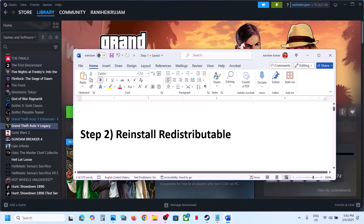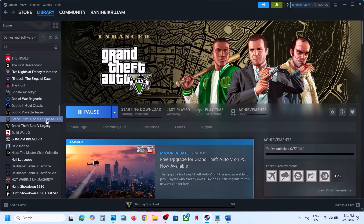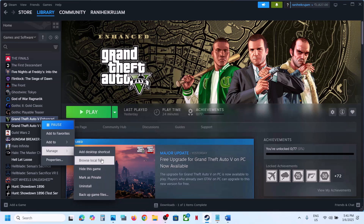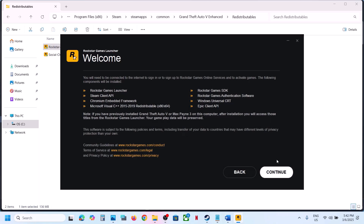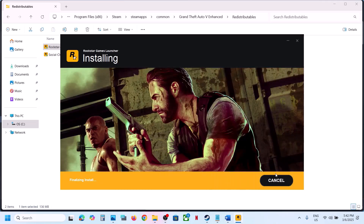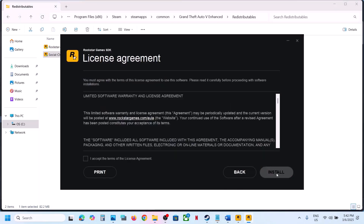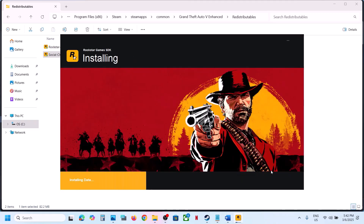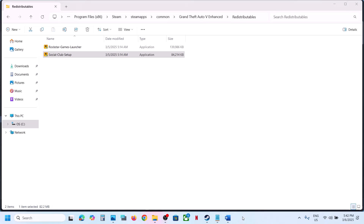Once that's done, launch the game and check. If still not working, go to the game installation folder. Right-click on the game — if you have the enhanced version select Enhanced, if legacy select Legacy — then right-click, select Manage, and click Browse Local Files. Open the folder and reinstall it: right-click, run as administrator, click Yes to allow, click Continue, select your language, continue through the prompts, then run the next exe as administrator, select language, continue, accept, and install.